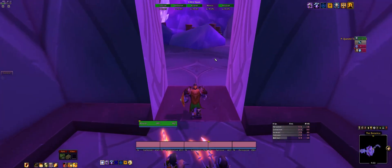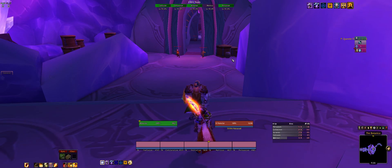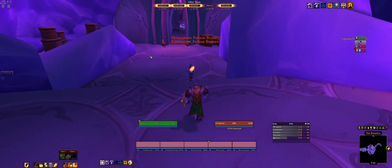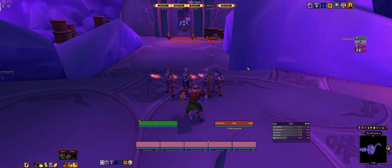So let's have a quick demo of how Interact with Target works. I'm gathering my team here. I select the target and now I'm pressing Interact with Target, that I've set up in IS Boxer, and my characters will run to the target. Clicking it again and they will run again and so on. Pretty simple, pretty easy. As you can see, they are in combat mode.